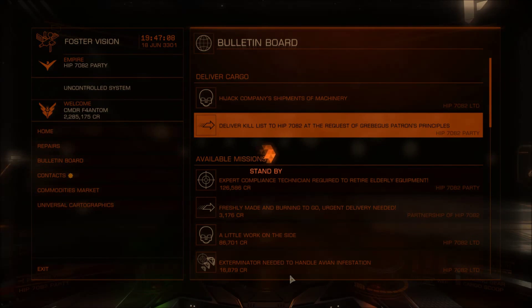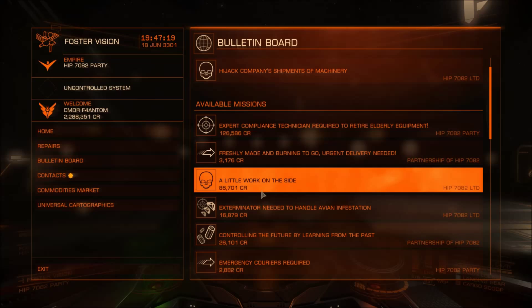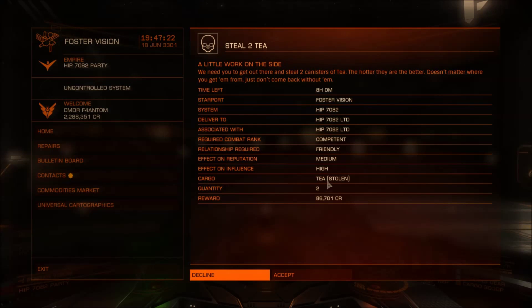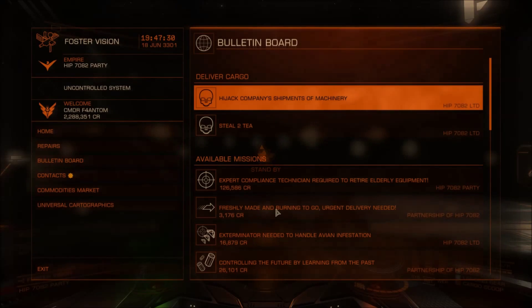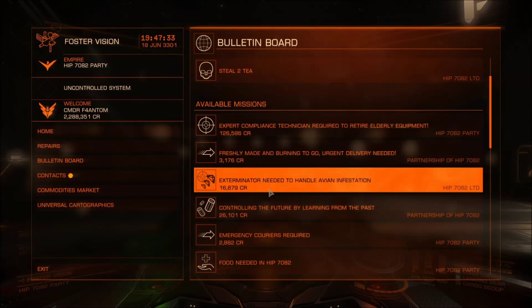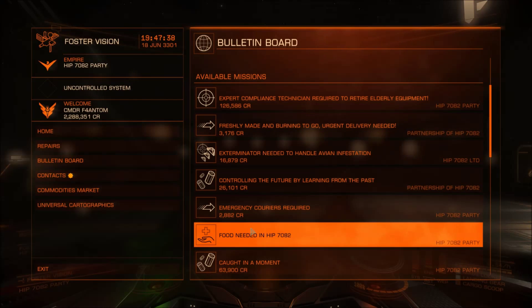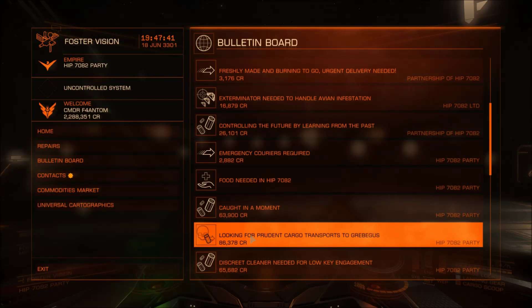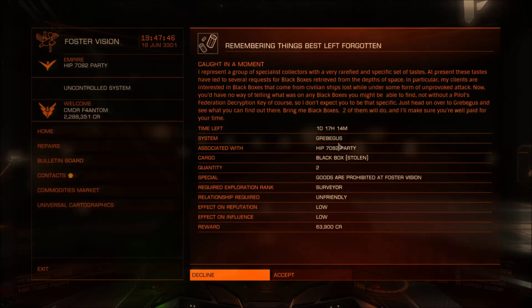Oh look, I had to deliver this too. The only thing I didn't get was this shipment to machinery. So let's see if we can get a little work on the side. T stolen in HIP 782 — we're going to grab it just in case we come across it. And what about this ancient artifact going out of the middle of nowhere? 63,000 — holy yeah, we want this. That's an easy one.